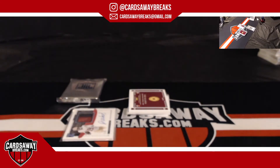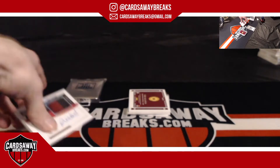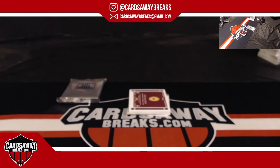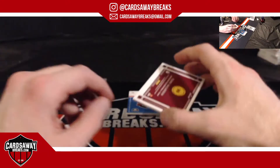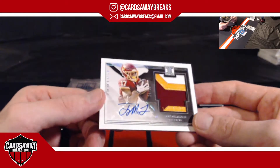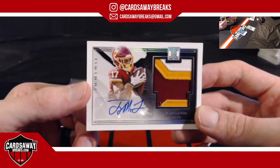Debo Samuel, 35 out of 35 on card. Another wide receiver for the Washington Football Team. Beautiful patch. We have the Eminence, number 25 — Scary Terry for the Football Team. Beautiful card.